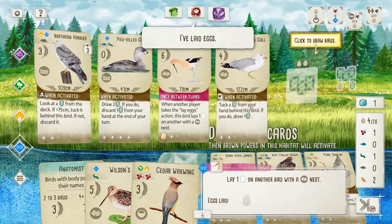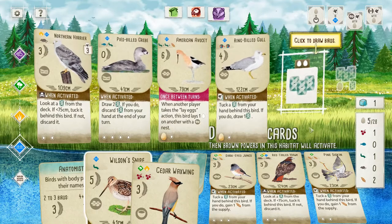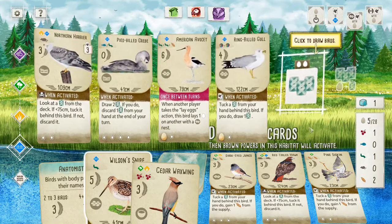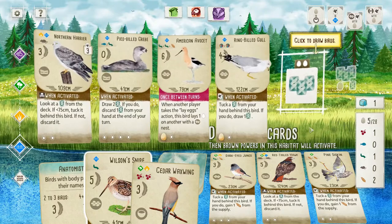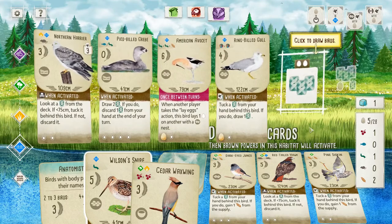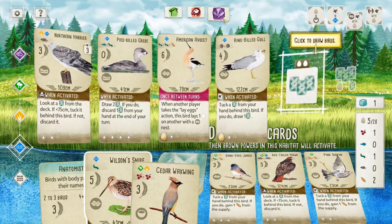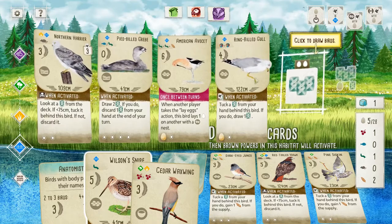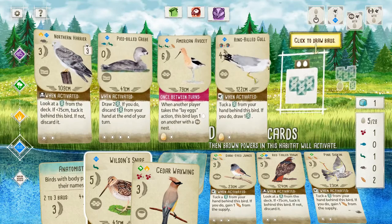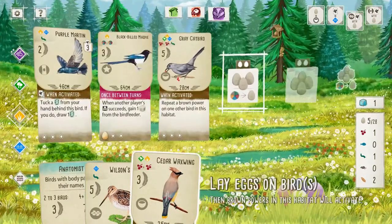Free lay eggs, which means we can drop an egg in the Gull, which is fantastic, because that way we get more bonus points. Unless we can throw down Wilson's Snipe and get another free egg lay action before the end of the turn. Although we're last, so I don't think that's gonna happen. If we place another bird, we're gonna have to burn two eggs.